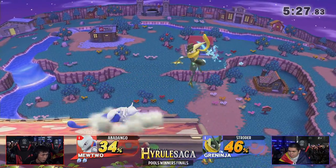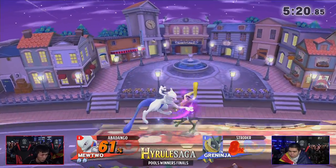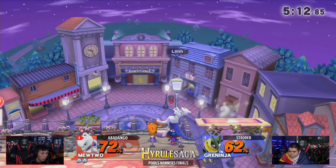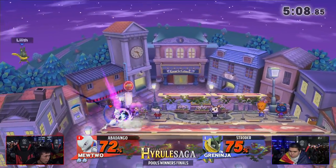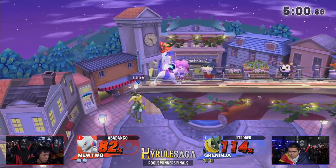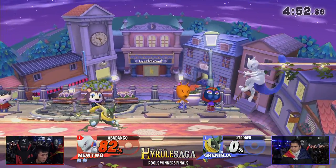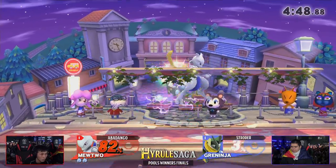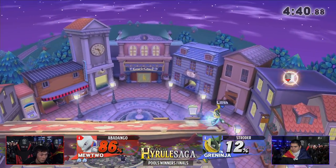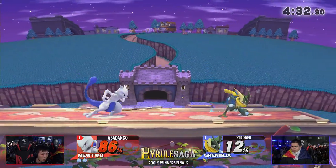Strotter coming back to ledge, pushing pressure with forward air — doing an excellent job trying to find more combos. Another forward air, looking to push off the stage because he wants the stage to himself. Down tilt — Strotter definitely saw the follow-up coming from Abadango, aware that many of Abadango's follow-ups come from down tilt. Abadango charges shadow ball, good trade there — tries to get him with a down air but Strotter's still living. Excellent pace of life from Abadango, fading back with a forward air — takes that first stock from Strotter in Game 3. But this is still Strotter's winner's stock. We saw him turn things around last game — it's not out of the cards yet.